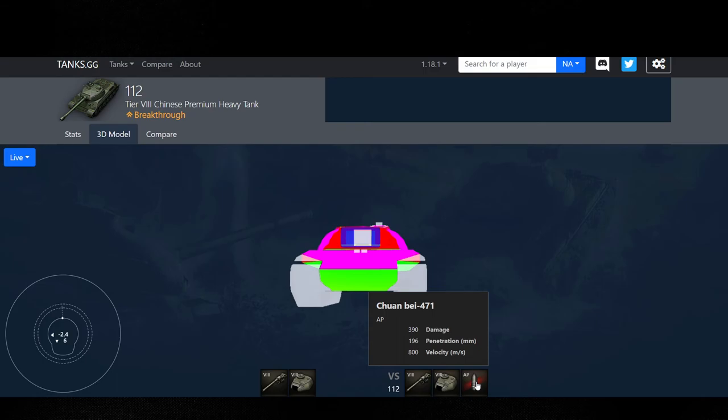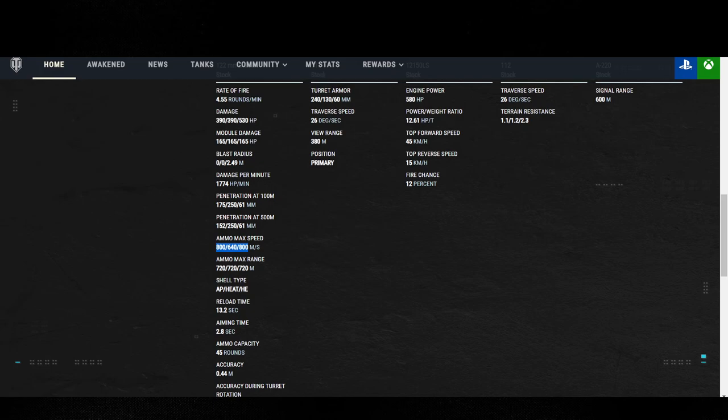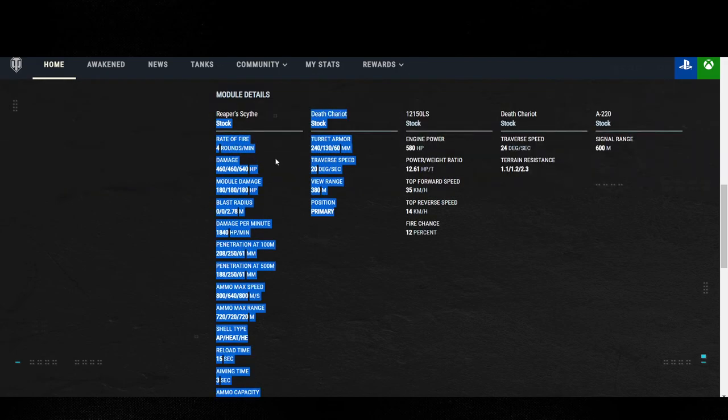Now, on PC that clearly says 196 penetration for the 112. Coming back to console — 175. These tanks were recently buffed as well. But now that I see the Death Chariot has been released, it makes sense why they didn't want to buff the 112 — because it would take away from people even considering buying the Death Chariot.